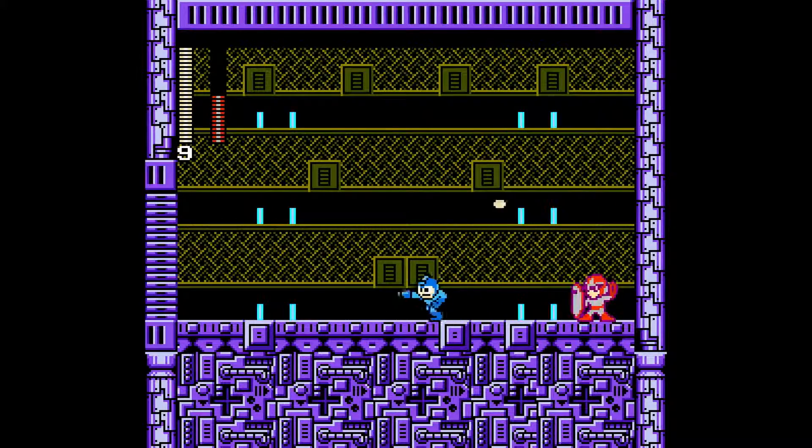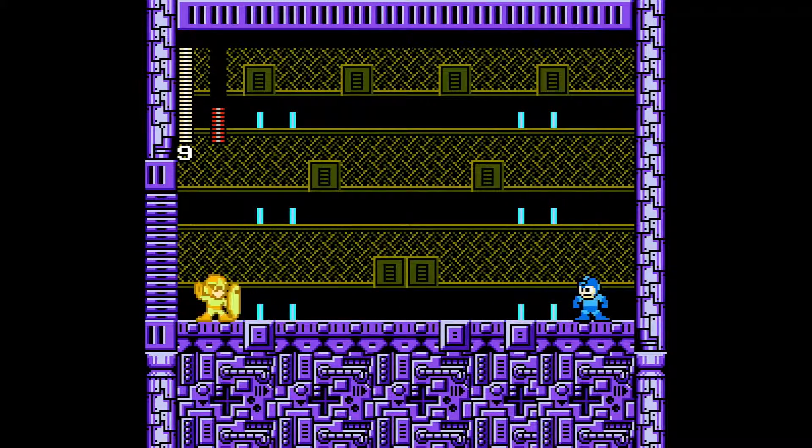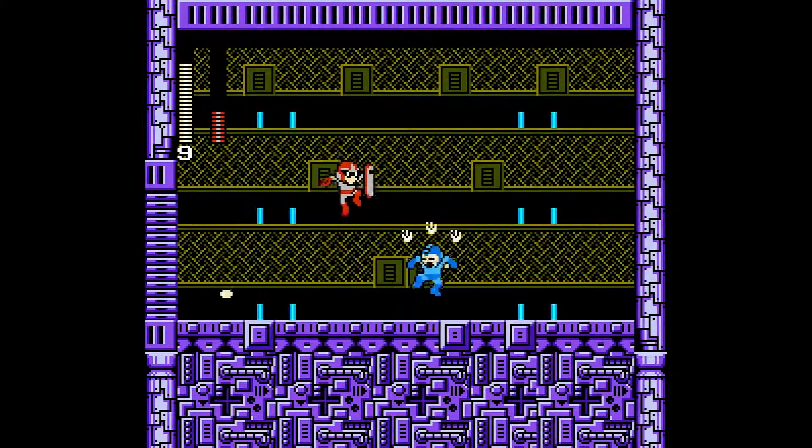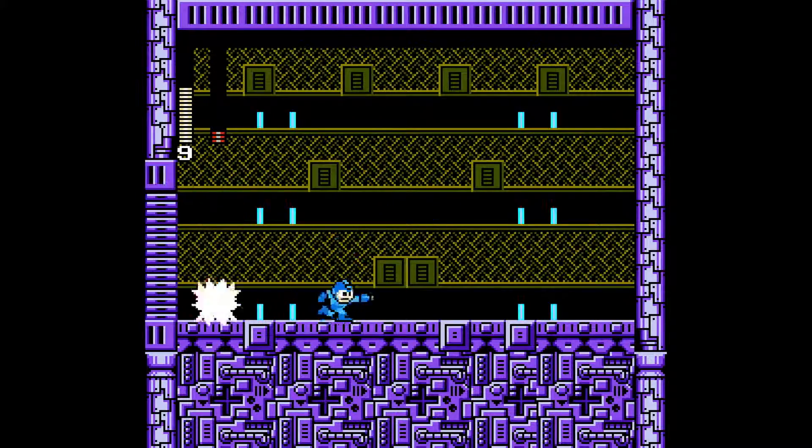Thing is though, you can't really fire at him head-on because of his shield. His main weakness is the Comet Dash, I believe. Though it's not too much of a problem to fight him normally. As long as you can get behind him and predict when he slides or jumps, it's not too bad. Though it's easier than what I make it look here.